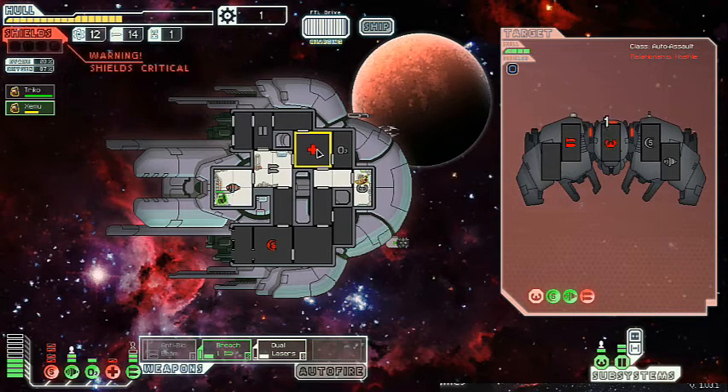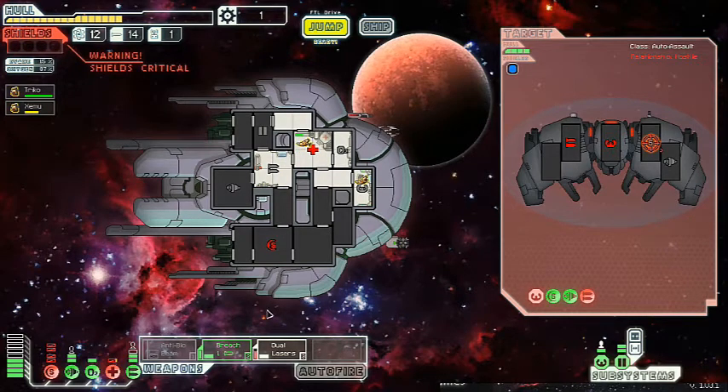We keep fighting really hard enemies really early on, and it's causing a lot of trouble for us. This happened in my test run on this ship too, fairly recently. I have to sort of believe it has something to do with the ship, or the number of times I've beaten the game, or how many ships I've unlocked, or how many achievements I've gotten — something like that.